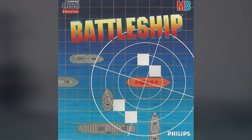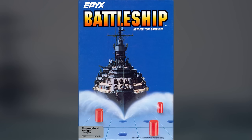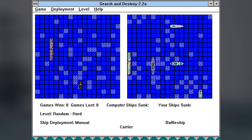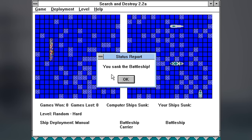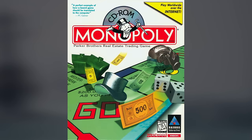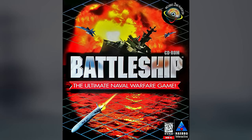Battleship in particular had all sorts of virtual adaptations before 1996 on all sorts of computers and consoles the world over, dating all the way back to the late 70s — and those are just the somewhat official ones. Beyond that, you had dozens, maybe even hundreds, of knockoffs. By the time this one came around, Hasbro Interactive had started up a whole new wave of traditional board and card game releases for computers, and Battleship was no exception.